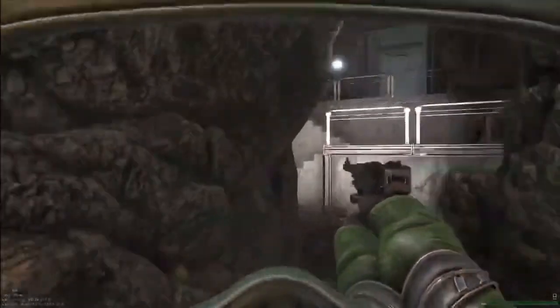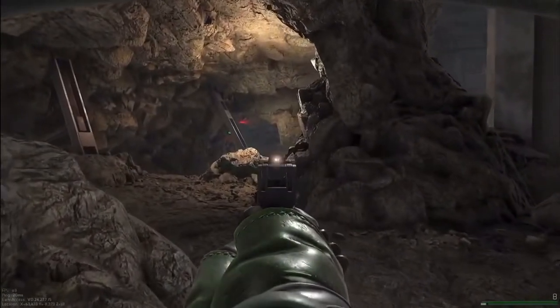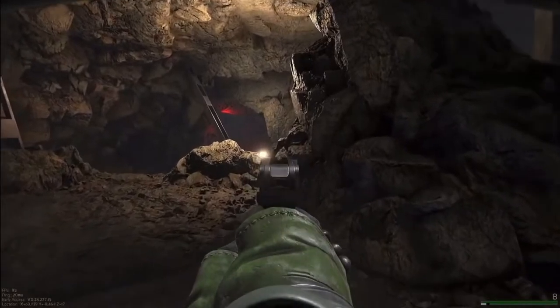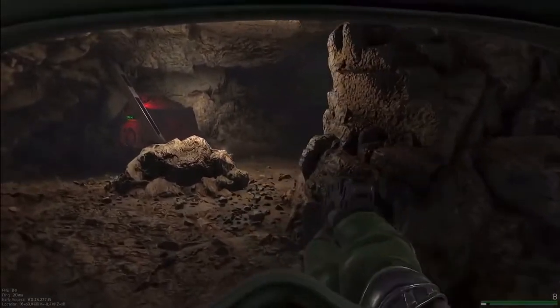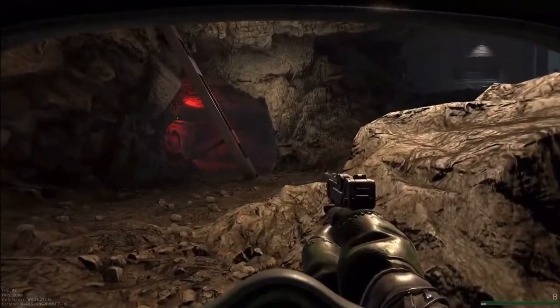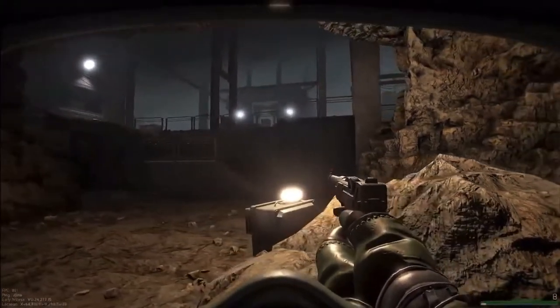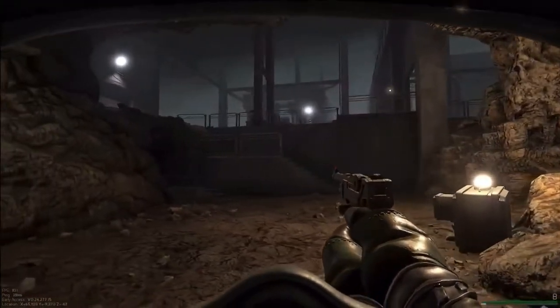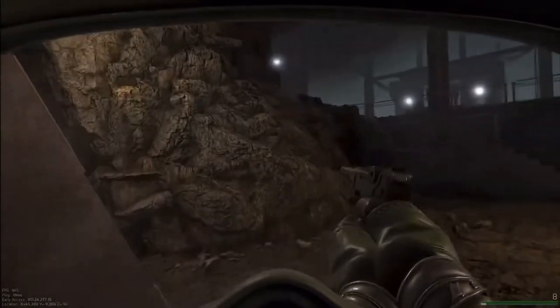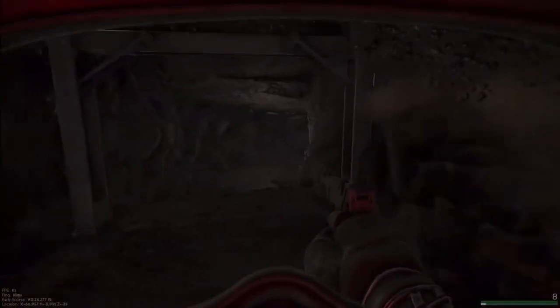Once you get through the doors, go left immediately and avoid going up the stairs. Once you start going through the tunnels, you'll see the forklift and you're almost there.